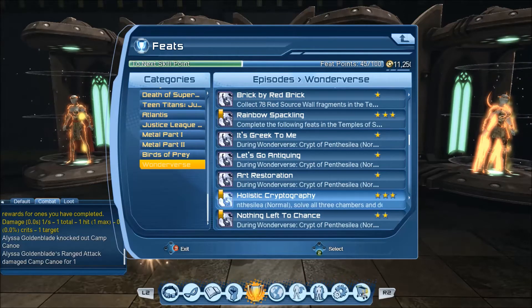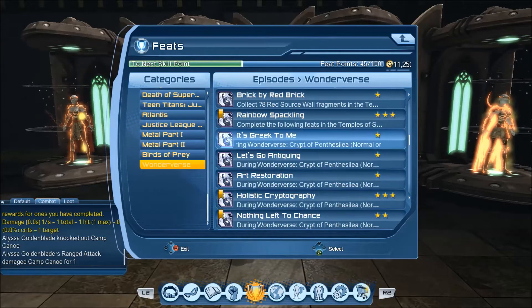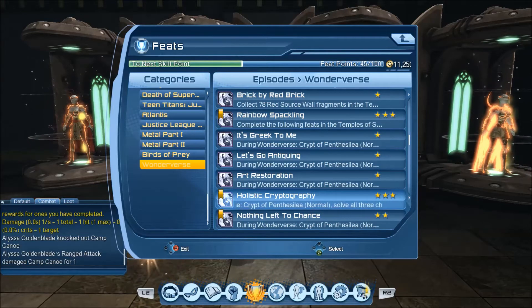Destroy all three magical wards within 18 seconds — wow, that is tough. It seems like what you have to do is set all but one in each of the three rooms, then set the last one of each really quickly. You could probably split up. We'll have to play with whether we do it as a group or split into three, and gauge how quickly the adds can be taken out. Yeah, that's an interesting one.